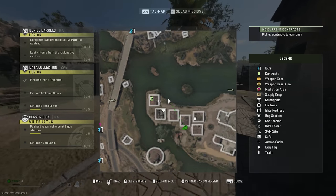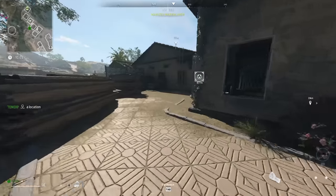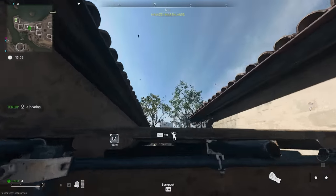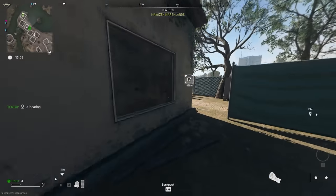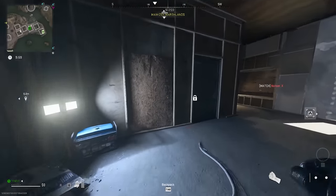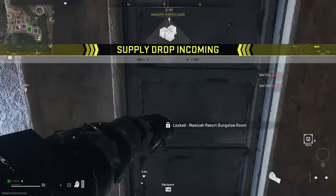For the Mauser Resort Bungalow Room key, there are about six buildings in F5 on a small island. It's in this specific building — go on the inside and the room is on the interior right here.